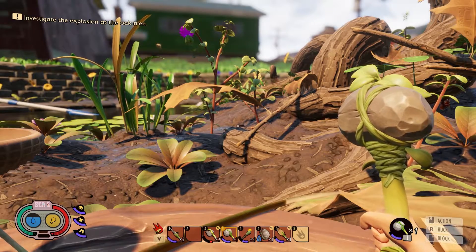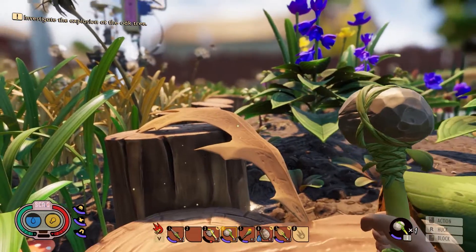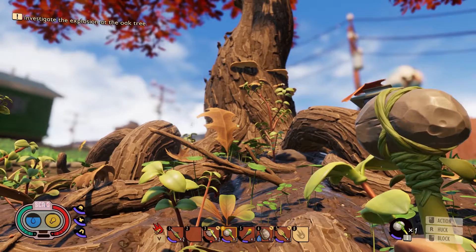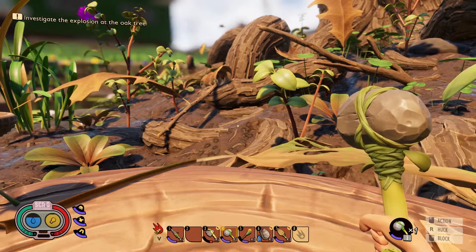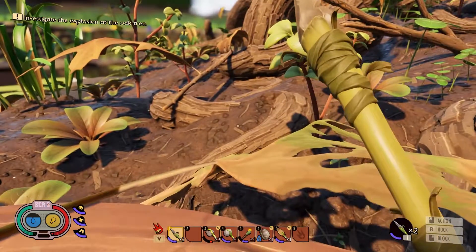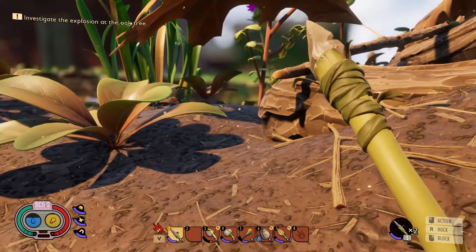Welcome back for another Let's Play episode of Grounded. We've been following along — we just recently moved our base over to the top of this wood log fence, which seems to be a good spot. We're also very close to one of our main storyline missions. Now that we've got armor, which we covered in the last few episodes, I think we're in a good state to go try this main mission. I'm going to drop this spoiled meat, then we're going to head over and do this first part of the mission.